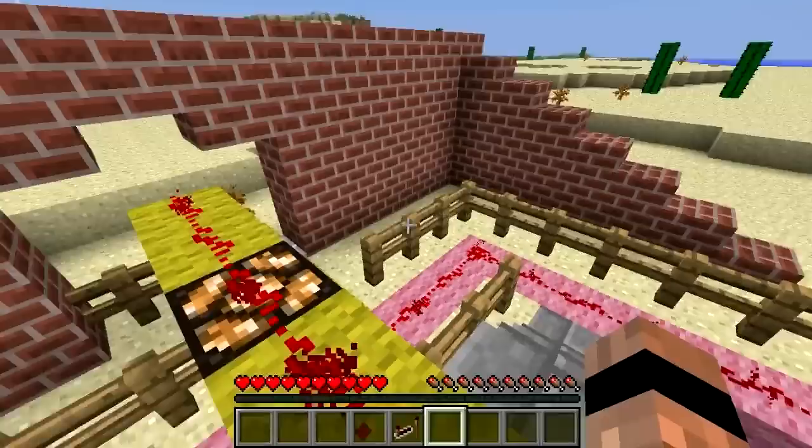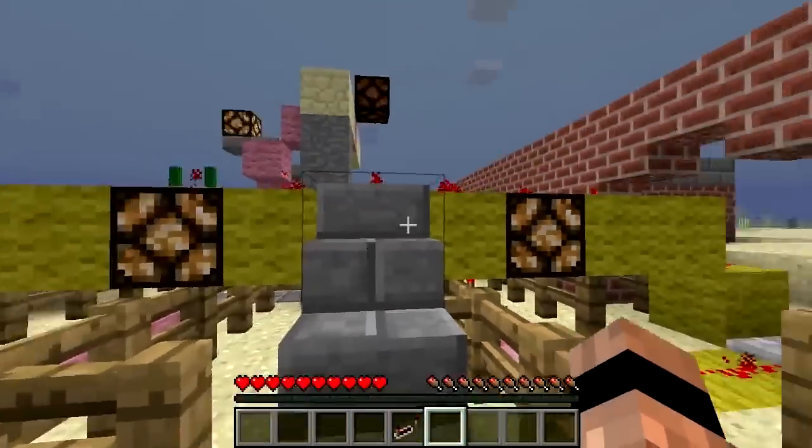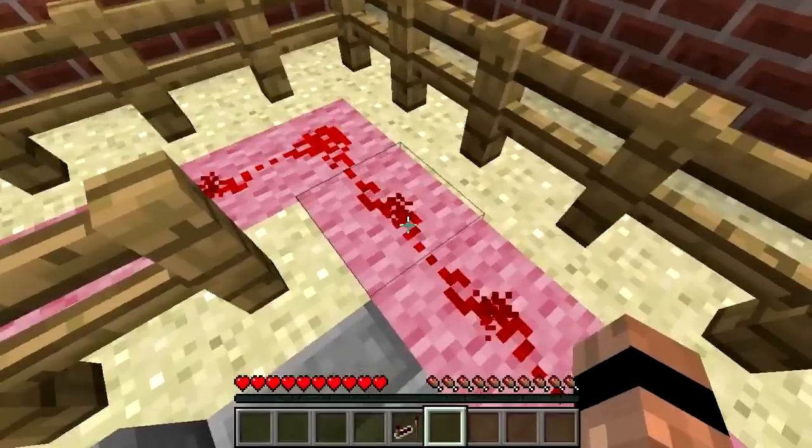A good trick to remember from the start is to colour code the blocks your currents are on, especially if you have more than one. This current is the yellow wool current, and this one is the pink wool current.